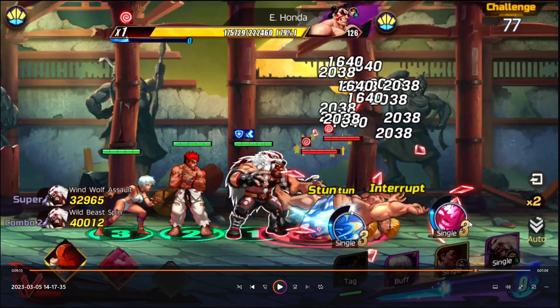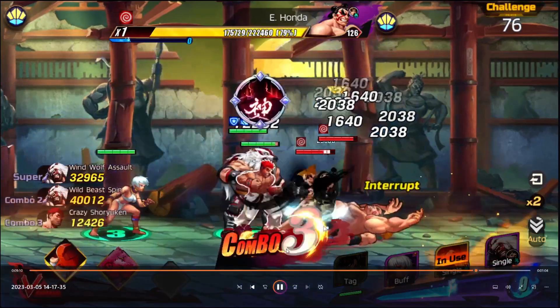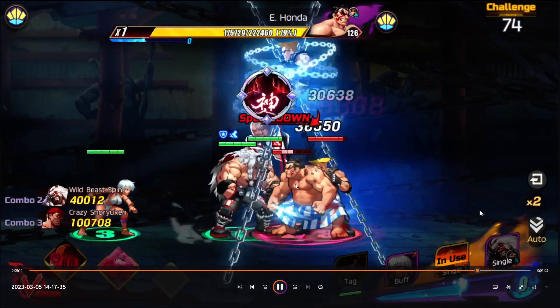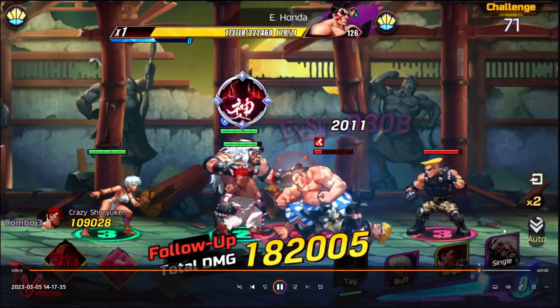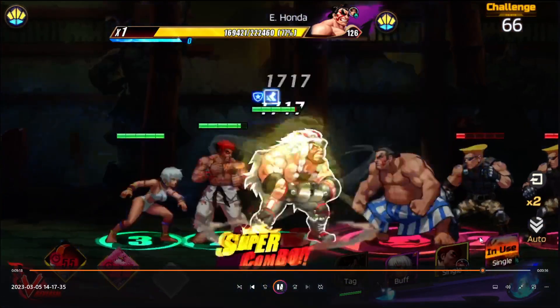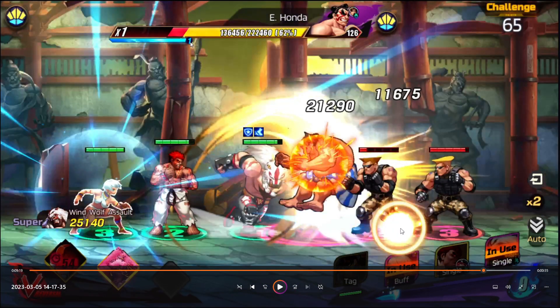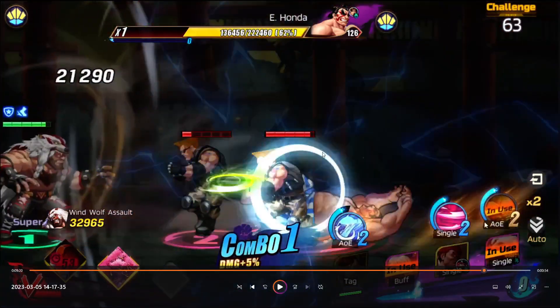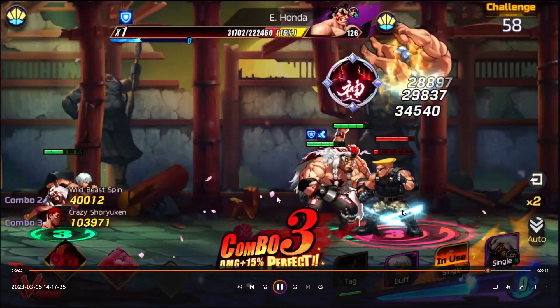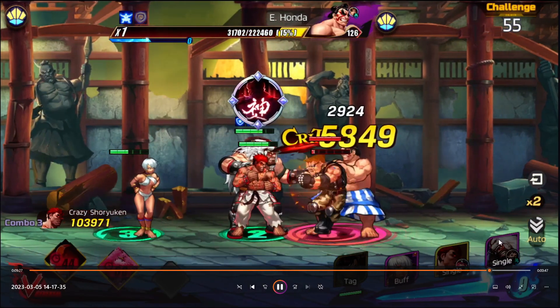Interrupt, stun, interrupt — perfect! Now after doing this, wait for their energy bar to go almost to one, then interrupt and stun again — that's pretty much it. When you time all of that perfectly, you're good. I'm already ready but I'm waiting — the timing needs to be perfect. After it says one, they start doing the combo, and while they're starting I use Combo Two from Zangief — boom, cancelled! Zangief can tank this, then I go for Med Ryu.